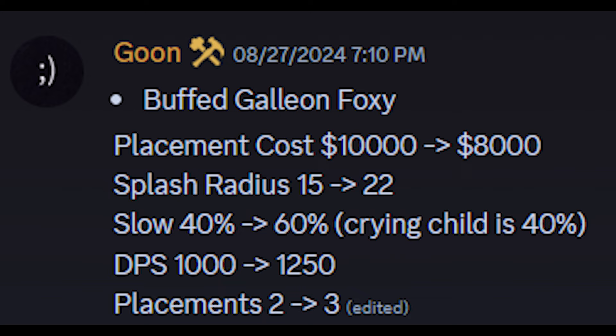which went from a placement cost of 10k to 8k. Splash radius of 1522, slowness from 40 to 60%. Crying Child's 40% — Crying Child should be buffed, I think. The DPS went up, the placement went up. We also have this piece of absolute hot trash, which I hate with my life — the Commando Endo and Infantry Endo, whose damage, speed, and range got buffed.